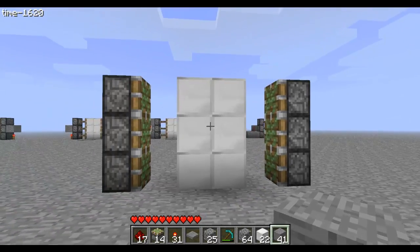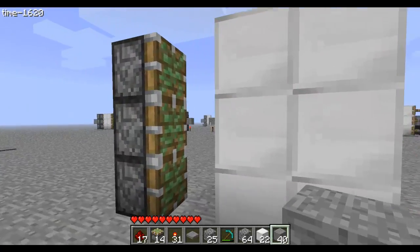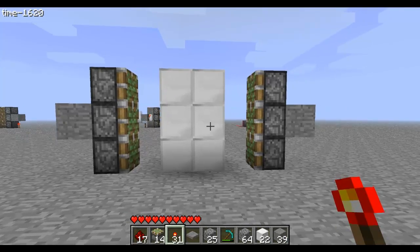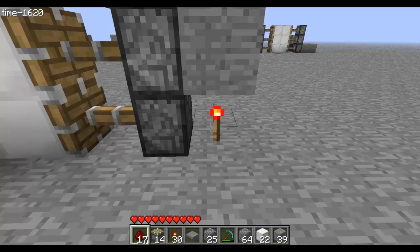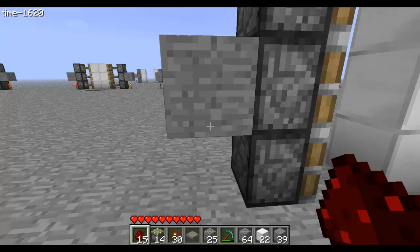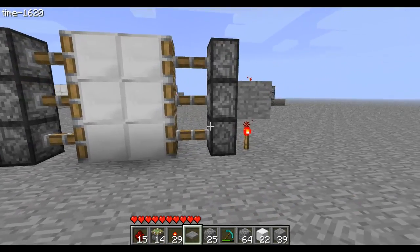That's how it should look so far. Next you'll need any block in the middle, then a redstone torch on the bottom and redstone dust on top like that. And boom, there we go.